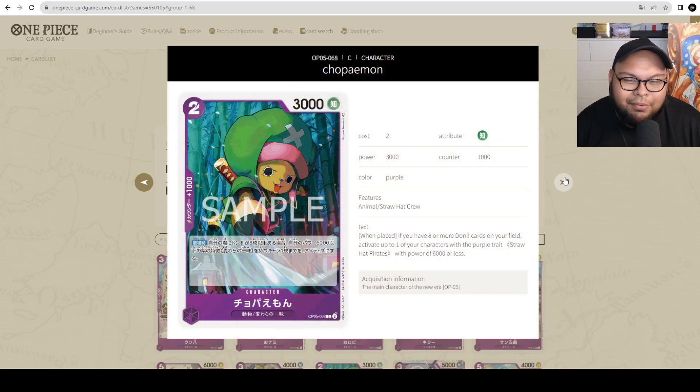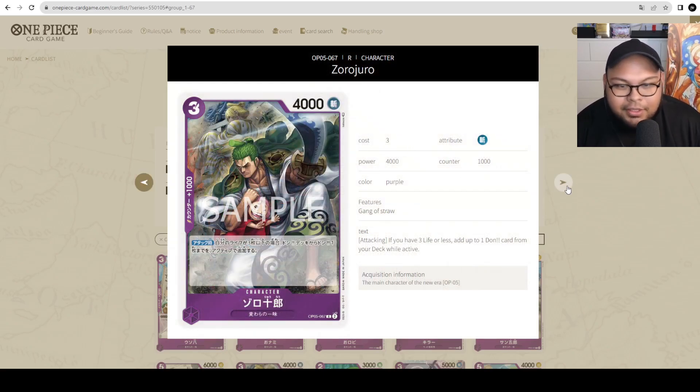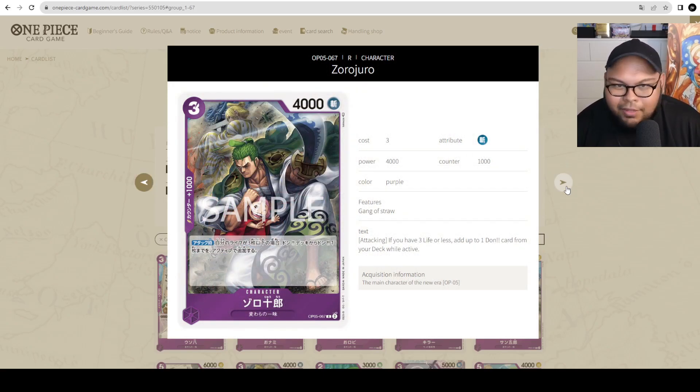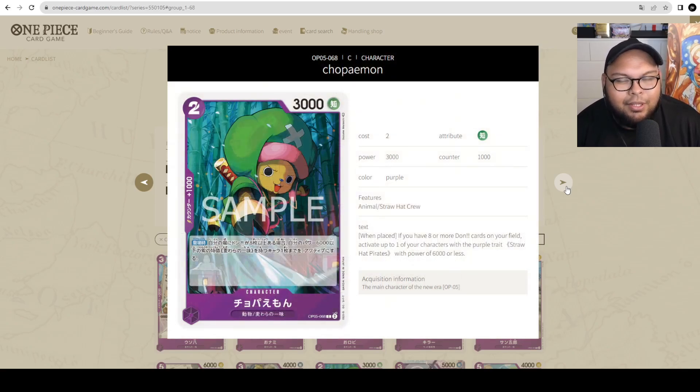Next we have Chopper — 2 cost, 3000 power with 1000 counter. On play, if you have 8 or more Dawn cards on your field, V-stand up to one of your purple Straw Hat Pirates characters with power 6000 or less. So you can attack with Zoro, ramp 1, then V-stand it with Chopper if you have 8 or more Dawn, and attack again with Zoro to ramp up to 10 or so. You can also use it to attack with Jinbei again. I don't think that's quite the strategy Purple wants, since they'd rather play the bigger stuff currently in Purple like the 10-cost Super Rare, but it would be really good in that regard.